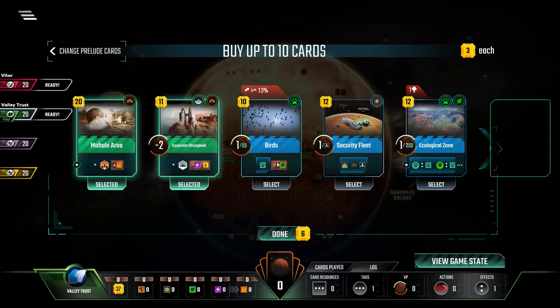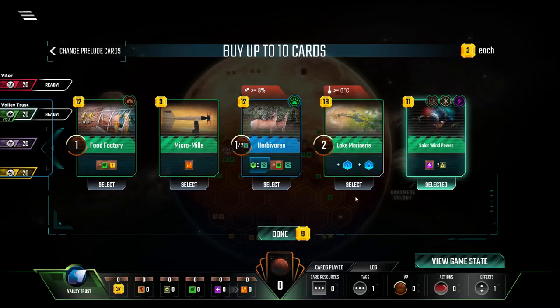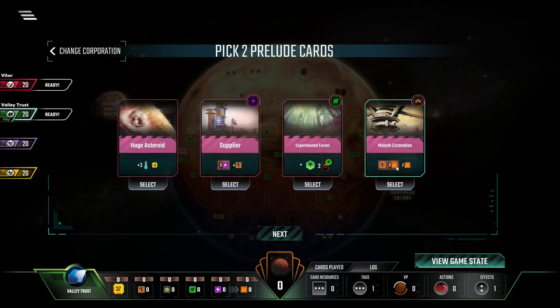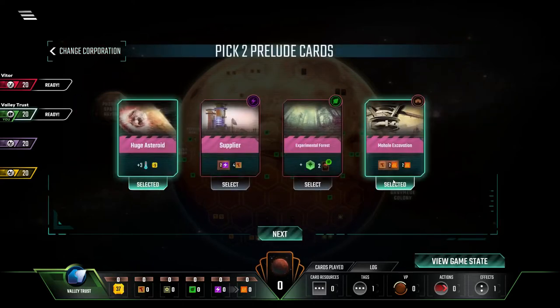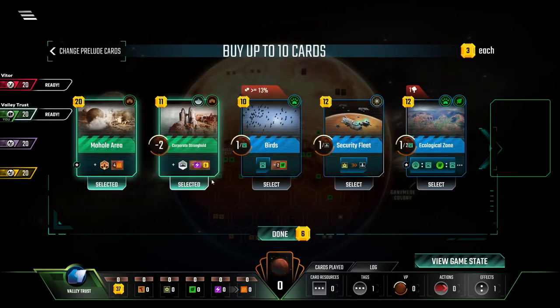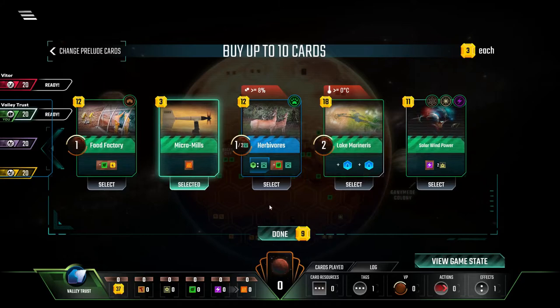Corporate Stronghold for that early game income — very important. We could even grab Micro Mills. Let me add up the total gain: two heat per turn, plus one heat per turn from the bonus from the Asteroid, so that's three. Molehole is four, and if we get the Micro Mills, that gives us eight — which is a temperature up per turn — a very important tipping point. So let's just make sure: Huge Asteroid, Molehole Excavation, Molehole Area, Corporate Stronghold. I can't believe I'm actually taking Micro Mills and Solar Wind Power.